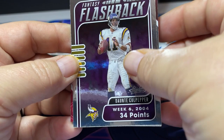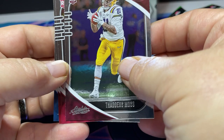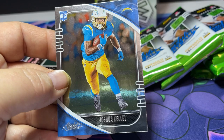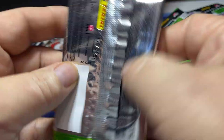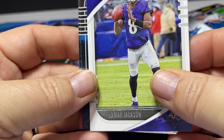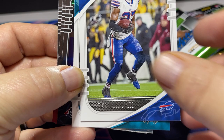We've got Joshua Kelly on the back and Gronk on the front. AJ Green, Chris Carson. Fantasy Flashback — Dante Culpepper. Thaddeus Moss, rookie card. Jamal Hastie, rookie card. Anton Whitfield Jr., rookie card. And Joshua Kelly, rookie card. So those are kind of cool.